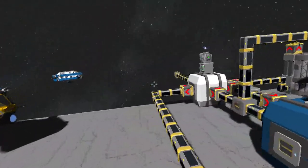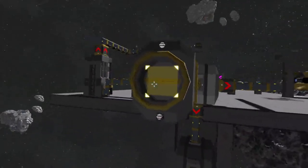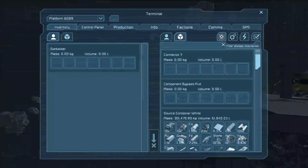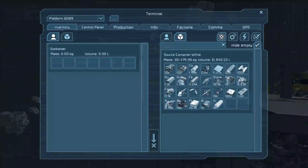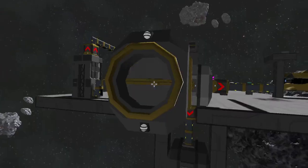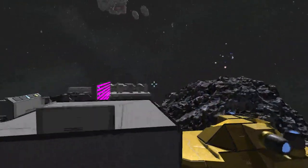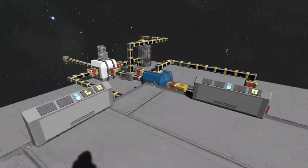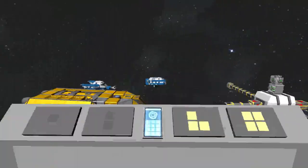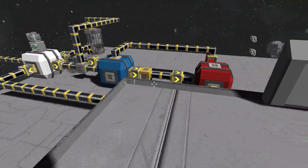Let me come down here and show you that I have a real mishmash of stuff: we have ammunition, lots of different kinds of components, several different kinds of ore, several different kinds of ingots, automatic rifles, hand tools, and so forth. A fairly typical mix for the type of stuff you're going to see if you're coming back from a large mining operation or a large salvage operation. So let's go ahead — I have everything set to a button — and we go ahead and turn everything on.